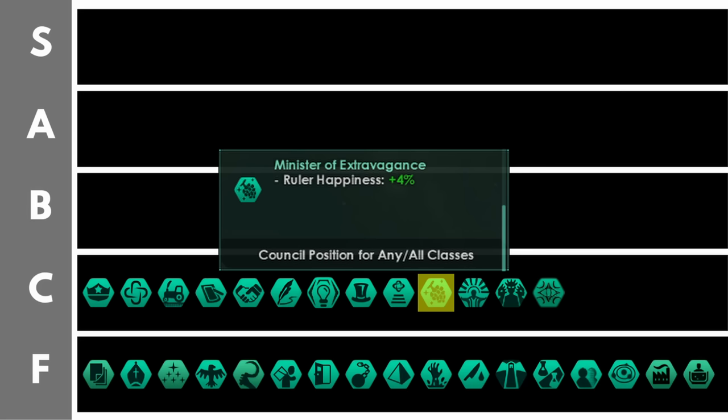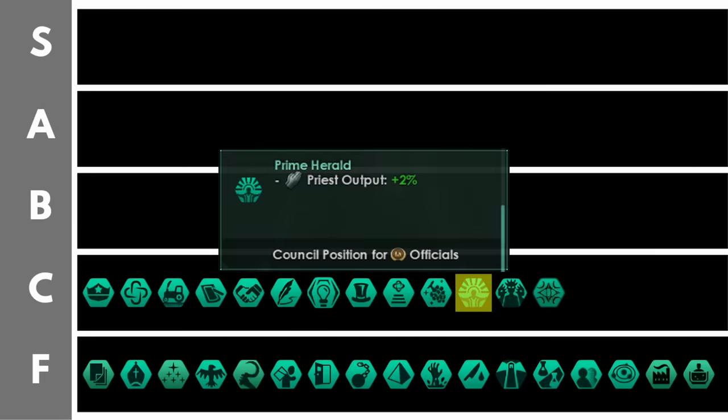The minister of extravagance increases your ruler happiness by 4% per level. This can be good because you will be having the hedonistic living standard which grants 700% additional political power to rulers. Early on in the game you can quite easily get your rulers up to 100% happiness with that living standard and the minister of extravagance. But any additional happiness above that is entirely unnecessary and will be lost. So this can be all right early, but later on when you have lots of other happiness bonuses from factions it should probably be removed.